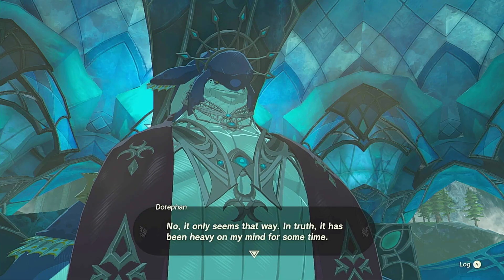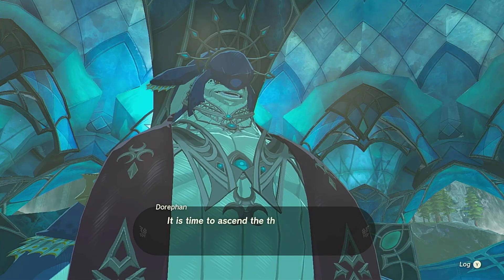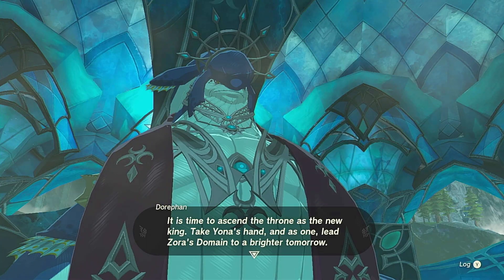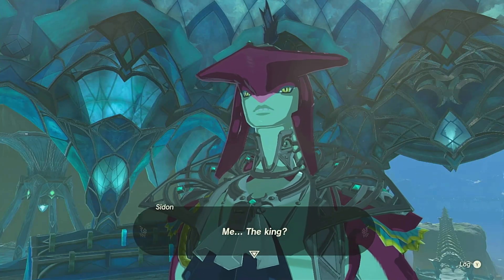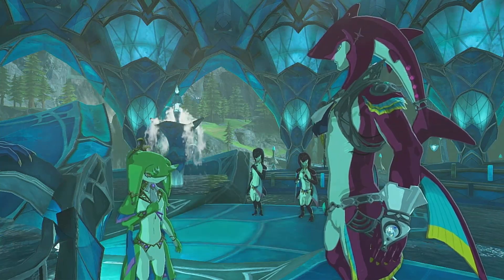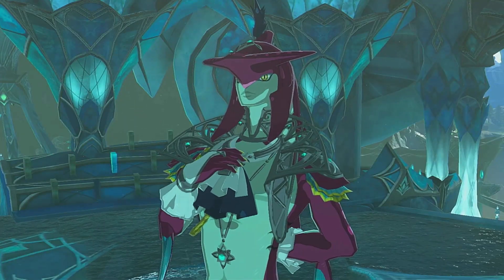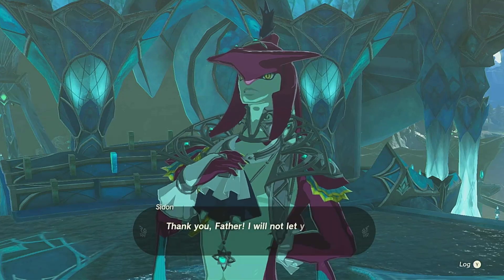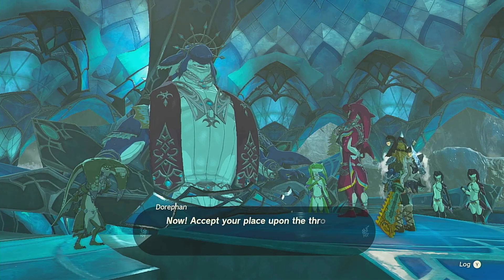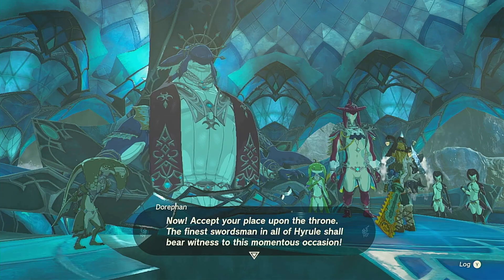Now you have unequivocally proven your worthiness to bear the crown. That is why I shall joyously take this opportunity to pass the throne to you. Father, this is so sudden. No, it only seems that way. In truth, it has been heavy on my mind for some time. Sidon, my son, it's time to ascend the throne as the new king. Take your hand and as one, lead Zora's Domain to a brighter tomorrow. Me, the king? Thank you, father. I will not let you down, I swear. That's the spirit, my boy. Now accept your place upon the throne. The finest swordsman in all of Hyrule shall bear witness to this momentous occasion.